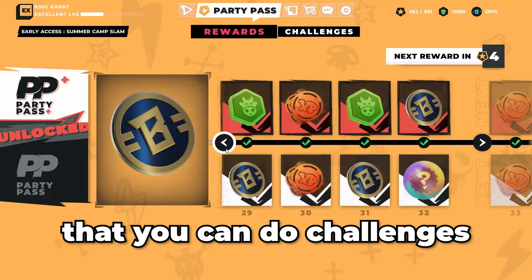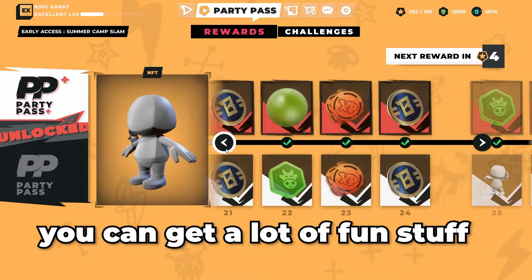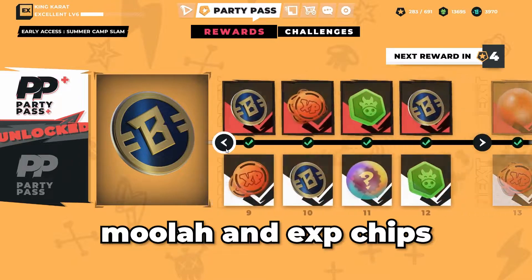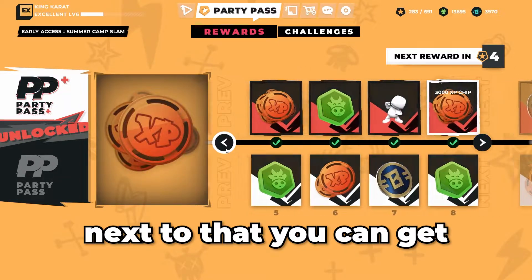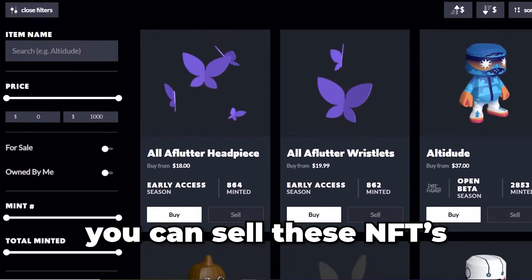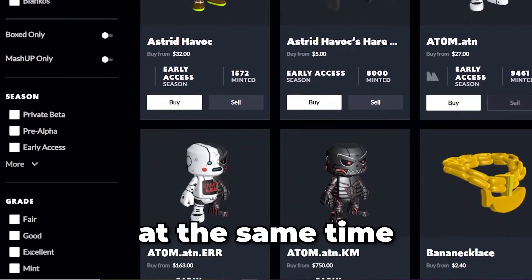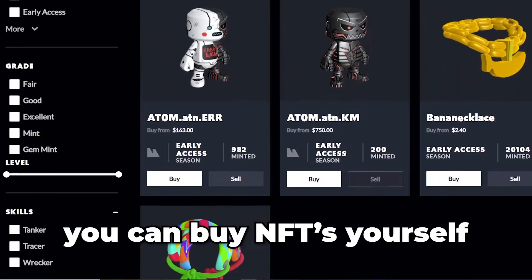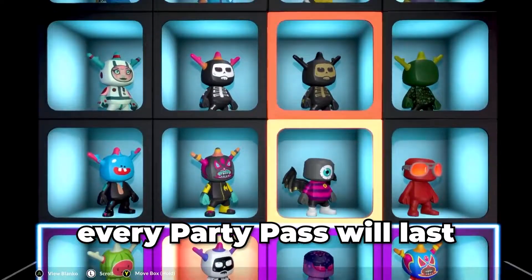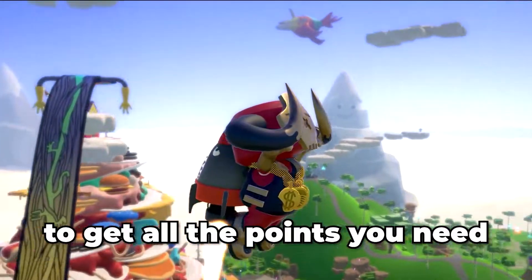When you complete challenges you can get a lot of fun stuff. You can get basic things like Moolah and XP chips, and next to that you can get Blanko boxes, emotes, and NFTs. You can sell these NFTs on the Mythical Marketplace and earn money. At the same time you can buy NFTs yourself and they will automatically show in your shelf. Every battle pass lasts for two months and you have plenty of time to get all the points you need.